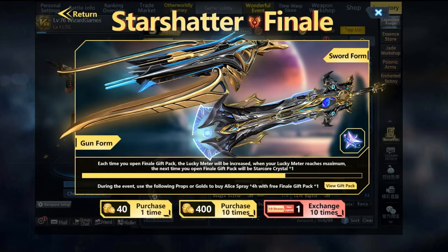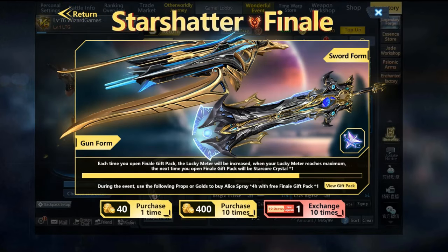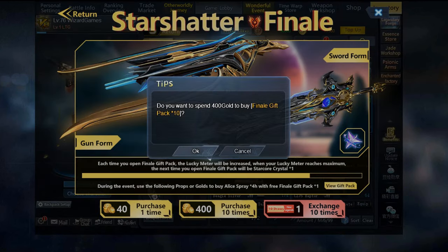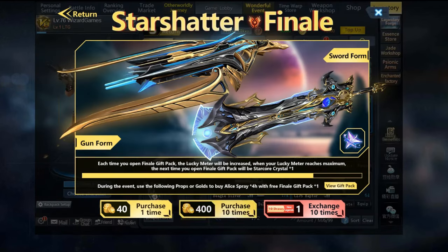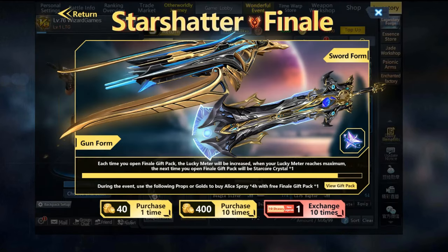How to get the Star Core Crystal: The crystal can be obtained in the event by spending gold. Each draw costs 40 gold, and each 10 draws cost 400 gold. You are guaranteed to get the stone when the bar fills up to maximum, but it's random, so you might get the crystal earlier with a very small probability. The estimated cost to get the Star Core Crystal is about 25k to 35k gold at maximum. Once you obtain the crystal, use it in the Legendary Forge to evolve the heritage version into Finale. You can also use a 2023 Legendary Ticket, which equals 10 draws, obtainable from Expert Missions or Web Recharge events.